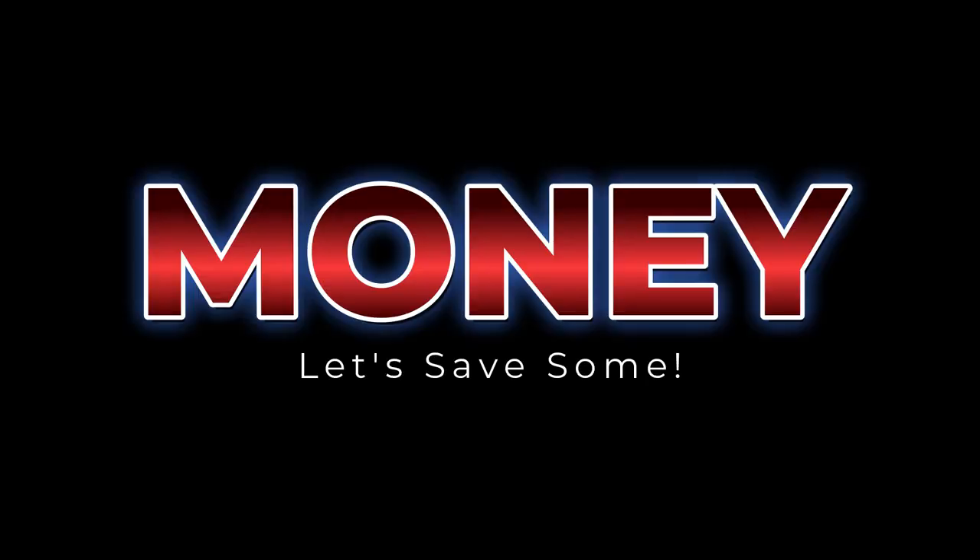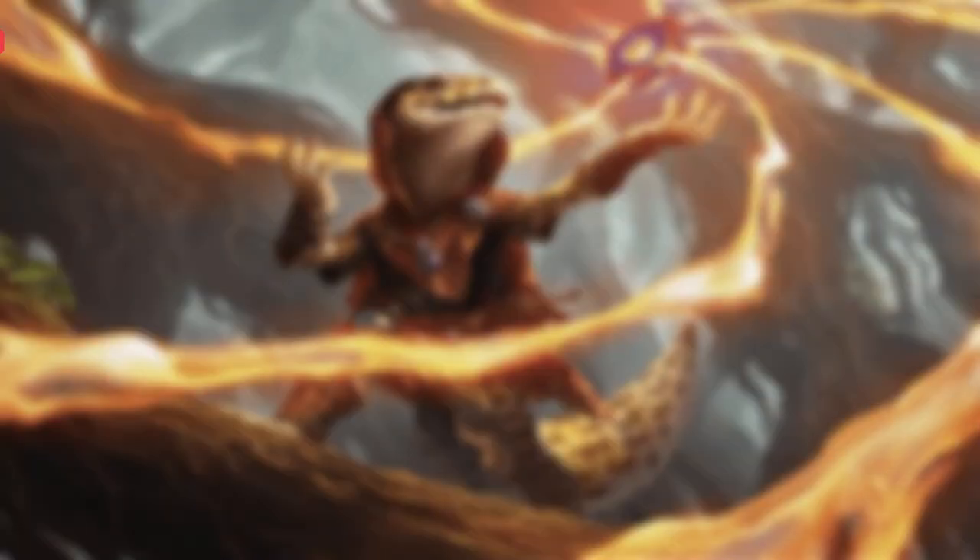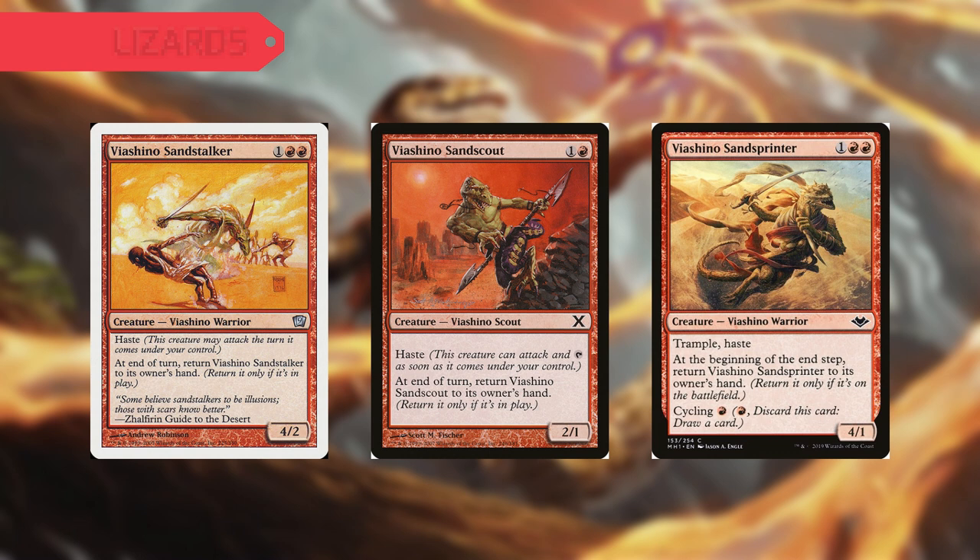Now as most of you know, on this channel we like building our decks on a budget, and this one is no different, bringing you Gev Scaled Scorch for under 20 bucks. Starting things off for our Lizards, we have Viachino Sand Stalker, Sand Scout, and Sand Sprinter. All of these will bounce themselves back to our hand at the end of our turn, so we can recast them and gain benefit from our commander's ability.